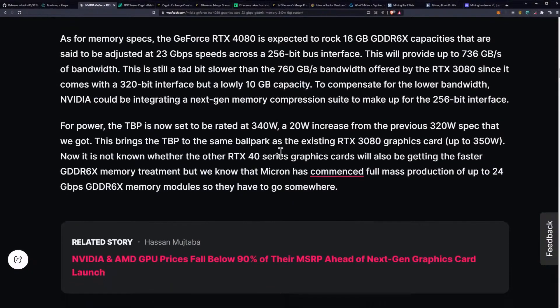To compensate for the lower bandwidth, NVIDIA could be integrating a next-gen memory compression suite to make up for the 256-bit interface. For the power, the total board power is rated at 340 watts, which is a 20 watt increase from the previous 320 watt spec, bringing the total board power to the same ballpark as the existing RTX 3080.